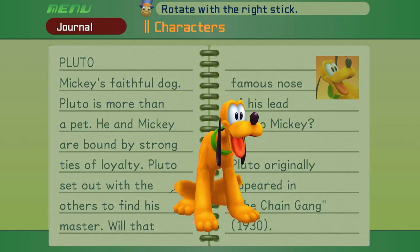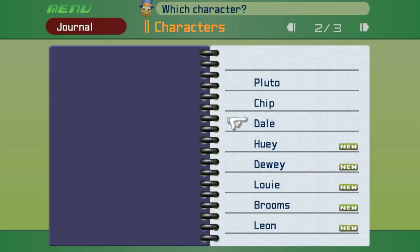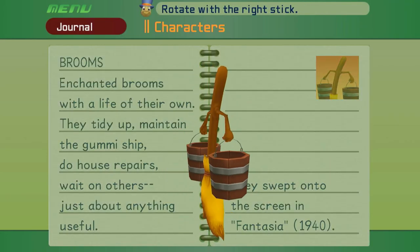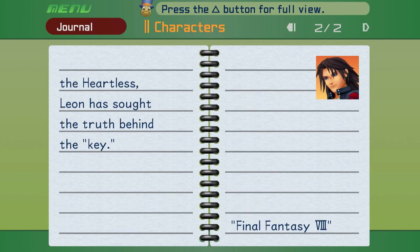We've somehow met a lot of people already. We have Plot Dog — you will see why he is Plot Dog. We've got Chip and Dale, the duck boys, and for some reason the brooms are a character. Got Leon. Let me read this: 'A swordsman who wields the gunblade. His real name: Squall Leonhart. He escaped to Traverse Town when the Heartless raided his home world. To part with his old self — a man who had been helpless to stop them — he changed his name.' Final Fantasy VIII.